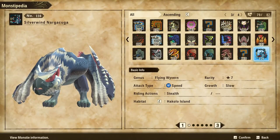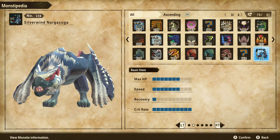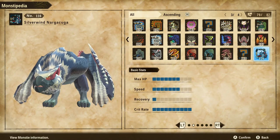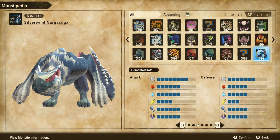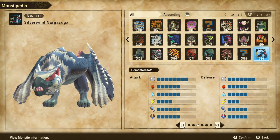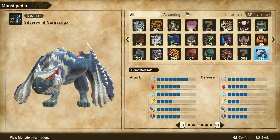Nargacuga is a deceivingly powerful monster. When you first look at the stats, you see that the HP is pretty good, speed is really high, but the crit rate is extremely high — one of the highest crit rates you can get on a monster. The elemental stats are pretty good too; we've got the third highest elemental attack on any creature, but it also has the highest crit rate. So we're really going to combine that crit rate and non-elemental attack to do some really high damage.